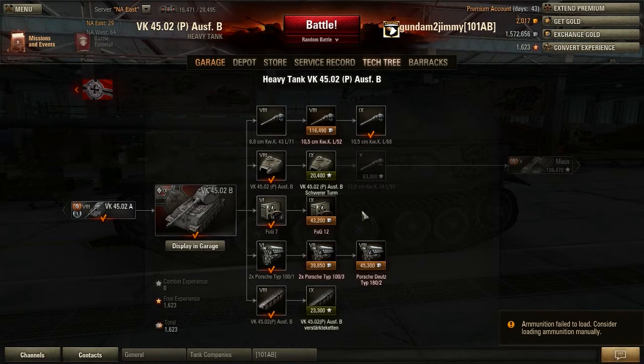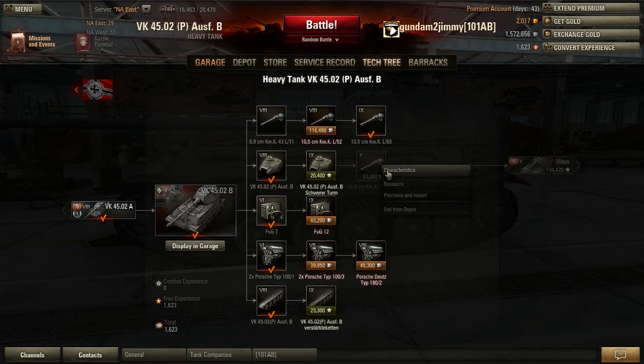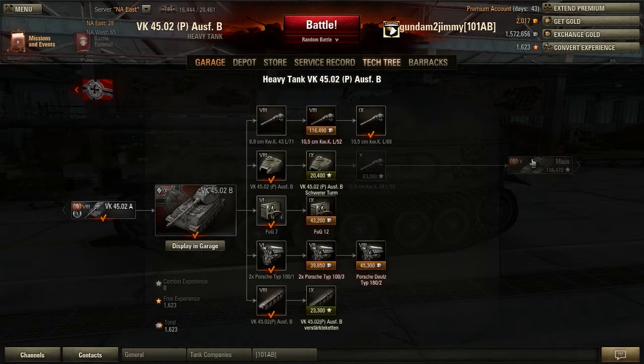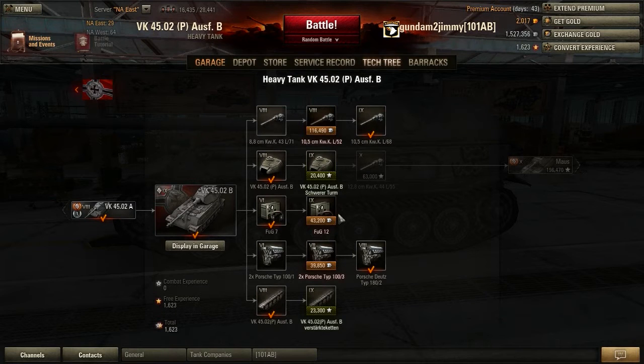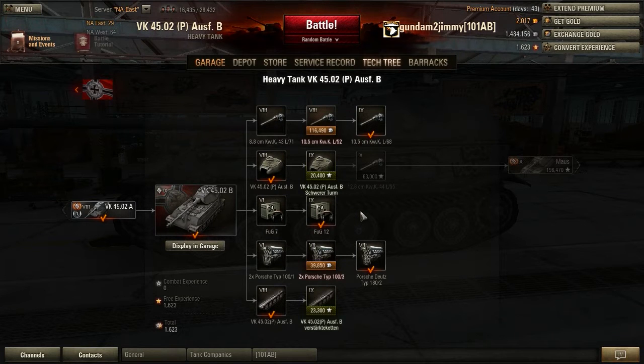I've got the big 105 until I get the 128. This 105mm gun is available on the Maus, E-100, and E-75 — so four tanks share it. But to get to the Maus I need the turret and that gun. Engine weight difference is 670 compared to 720 — not much at all. Radios don't weigh very much either.